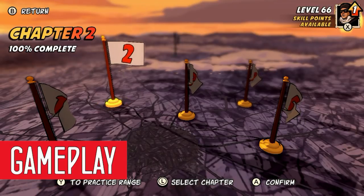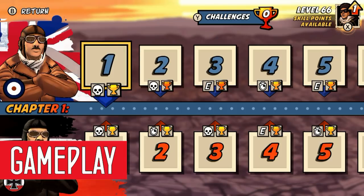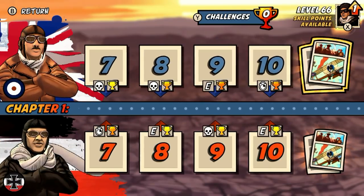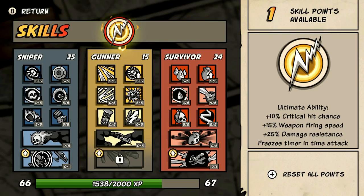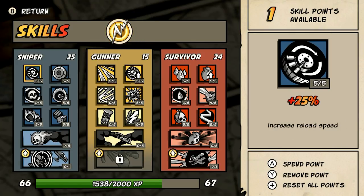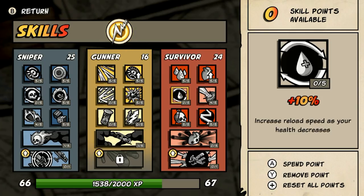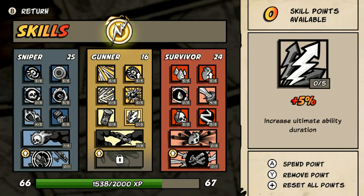The game itself is divided into five chapters. Each chapter has 20 missions — 10 British missions and 10 German missions. You can level up your pilot the more you play with experience points. You can then assign skill points into three separate skill trees called Sniper, Gunner, and Survivor. You can reset your skill points at any time, so don't worry about spending your skill points.